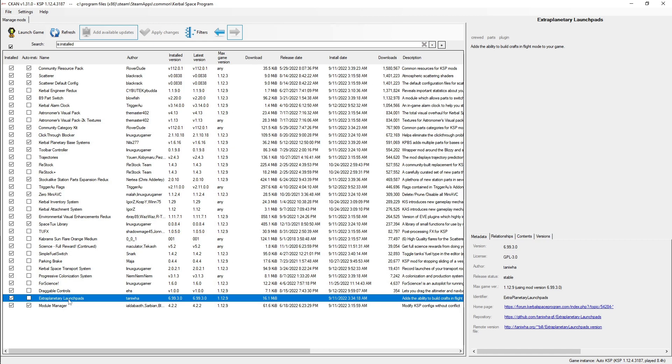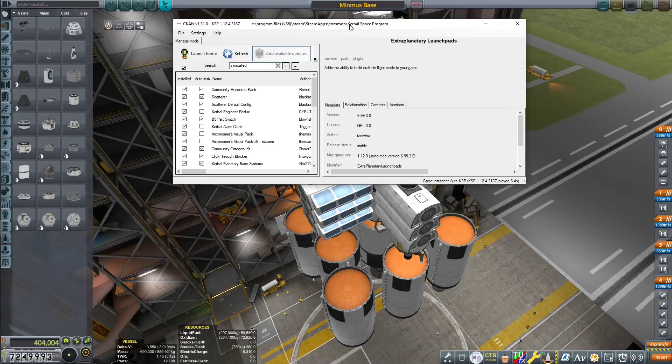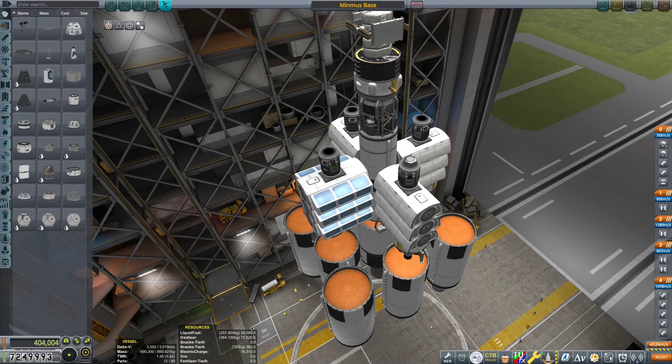The other big mod in this set is Extraplanetary Launchpads, which allows you to essentially have rocket parts as a resource and be able to assemble new spaceships away from Kerbin — if you build enough infrastructure to do all the processing and management that requires. I've got my own configs here, so it's kind of my own thing, and it's something I've tried many times before.